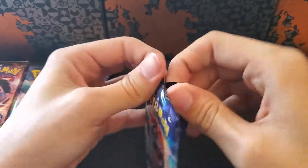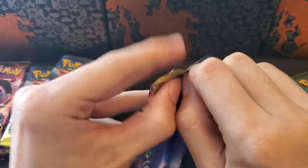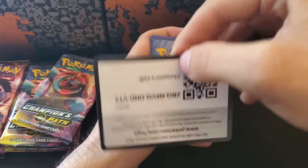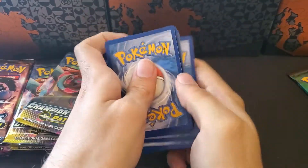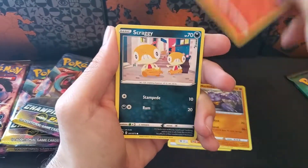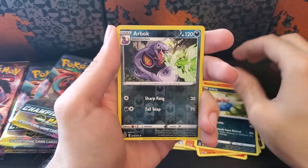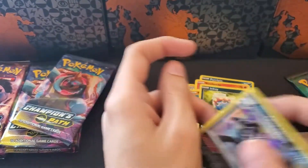Jumping into pack number two here. Let's go fire. Lightning, Kabu, Choke, Pikachu, Scraggy, Purloin, Sizzlipede, Rolly-Coly, Inkay, a Reverse Arbok, and a Holographic Galarian Obstagoon.